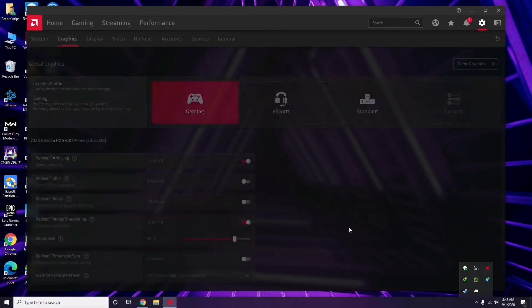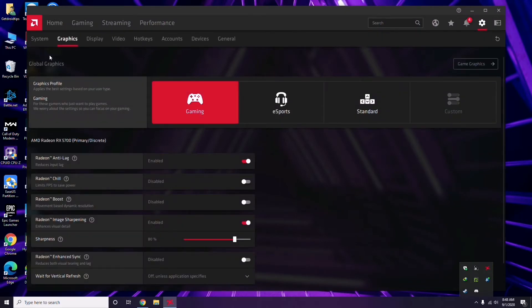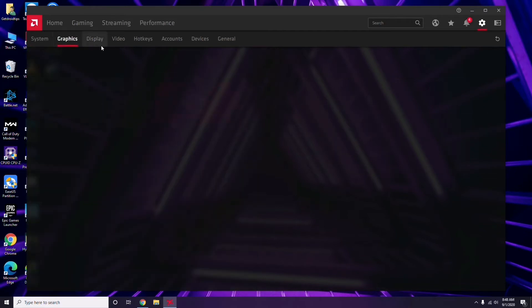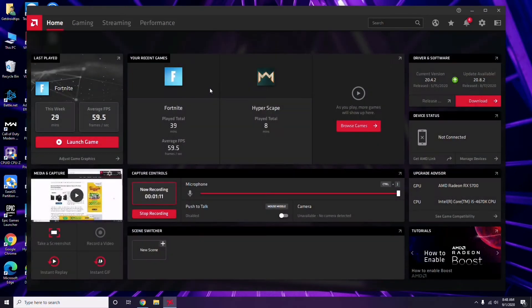In my case I'm using AMD Radeon, so I click here, then go to System and then Graphics, and I'll get the update option here which I have to click. So this is how you update the graphic drivers. Updating the graphic drivers can fix the issue most of the time, so the first thing you have to do is update the graphic drivers.